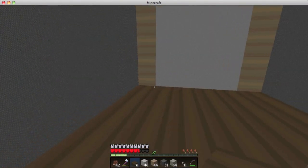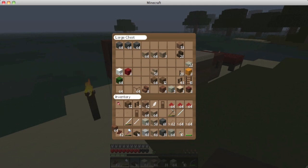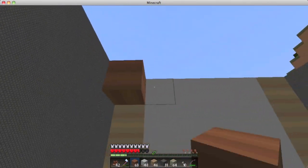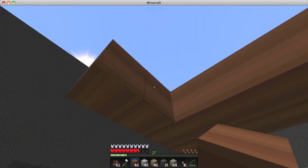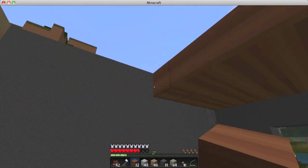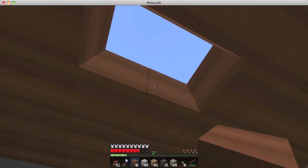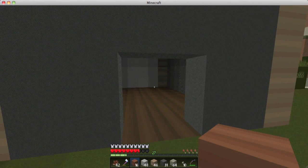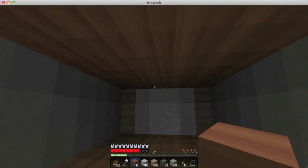Now that the floor is done I need to make the ceiling. I'm going to use jungle wood that I previously prepared because I figured I'd be using it. We do have a tree farm back at our spawn point, but we don't grow jungle wood there — jungle trees are very large and hard to contain in a controlled environment. I had to go off in the distance where there's a rainforest to get all this jungle wood.